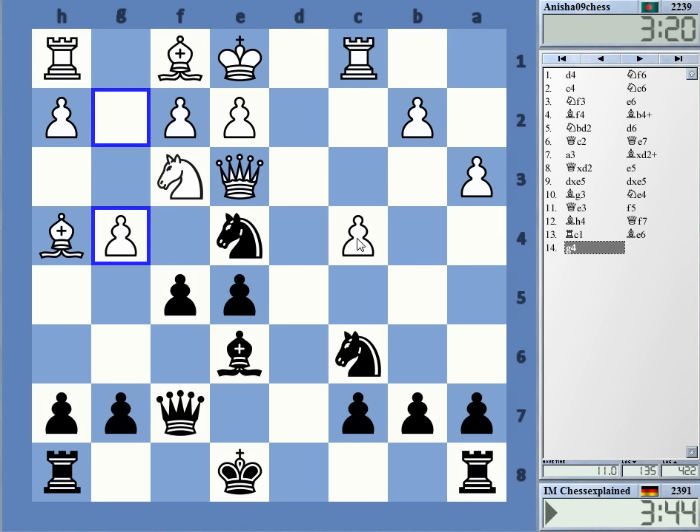I can take or I can let him take. I wonder if g6 is a move to recapture with the pawn. The issue is that I need to castle long in that case, and I don't really see how that is going to happen.